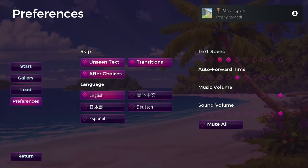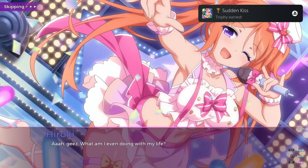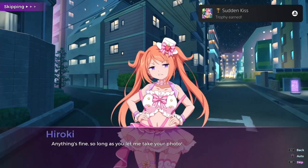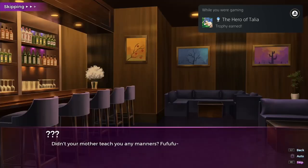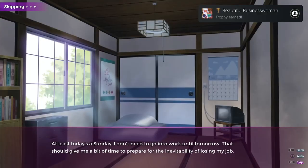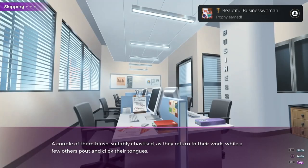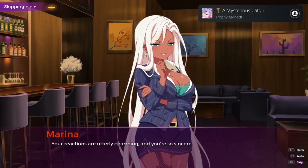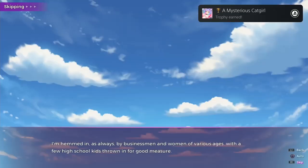In the options, activate Unseen Text after Choices and Transitions to skip. Max out the text speed and the auto-forward speed. Then when you start, just press Skip. There will be dialogue options - when one appears, just press up on the D-pad and press X to pick one. I don't think the option matters, but just to be safe, pick the top option. I'm not going to spend time checking what happens when you choose a different dialogue option - I've got better things to do.